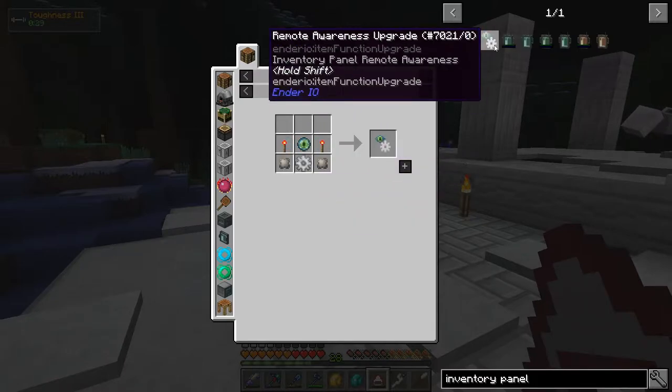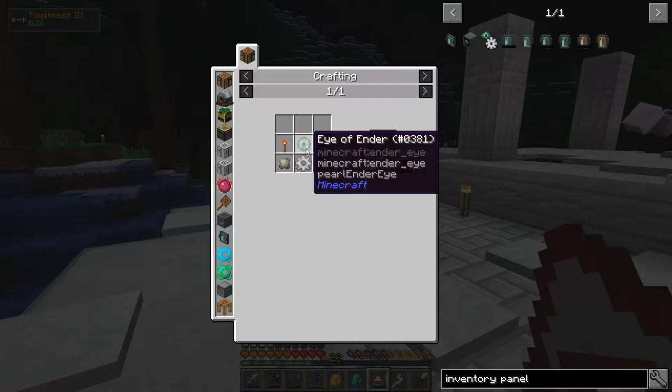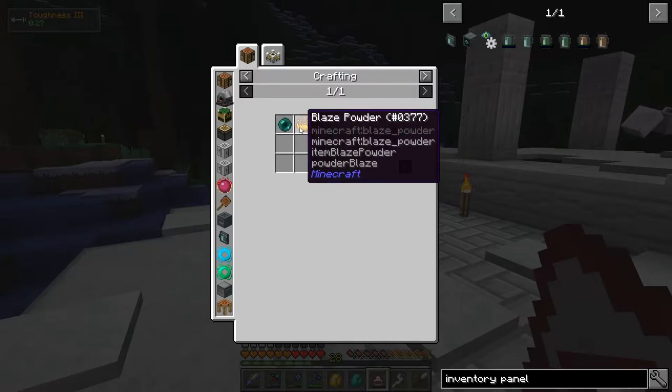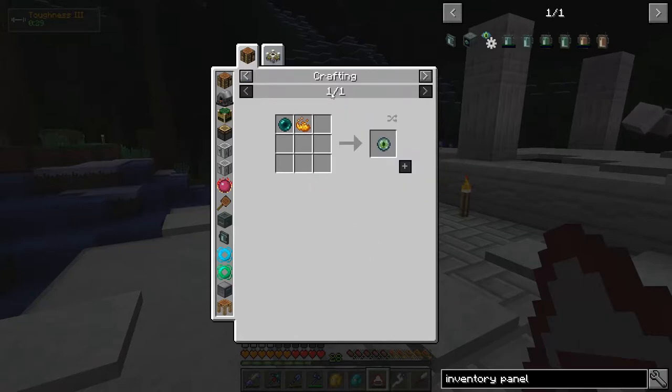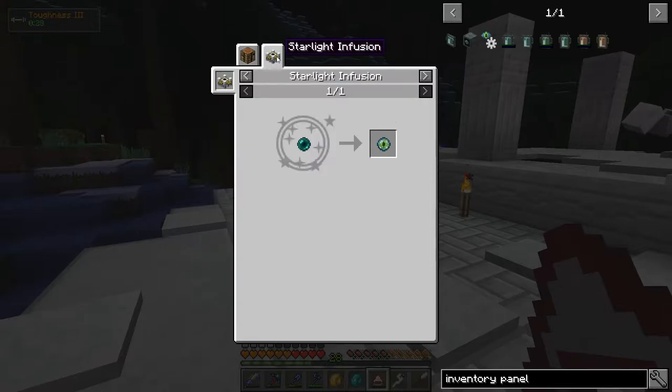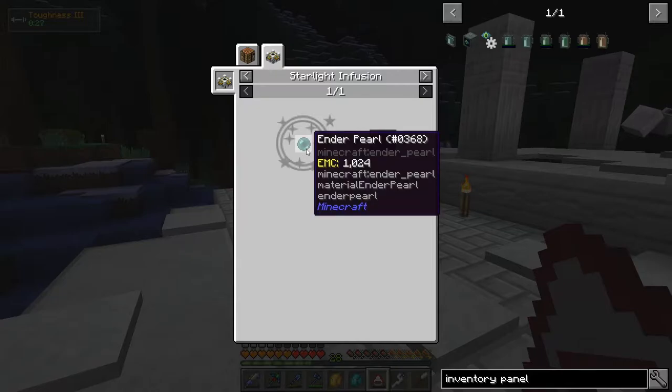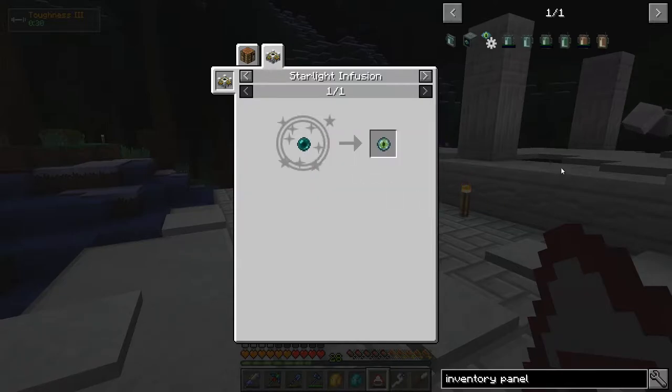One of the things I need to make all this is quite a few Eyes of Ender. Those can be made one of two ways: either with an Ender Pearl combined with Blaze Powder, but I don't have much Blaze Powder. The other way, much easier, is Starlight Infusion — that just takes an Ender Pearl and turns it into an Eye of Ender. I'm already decently into Astral Sorcery, so it shouldn't be a big problem.